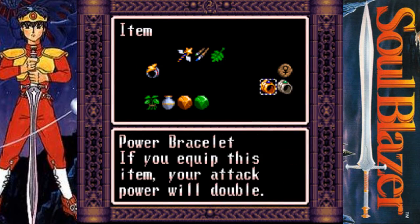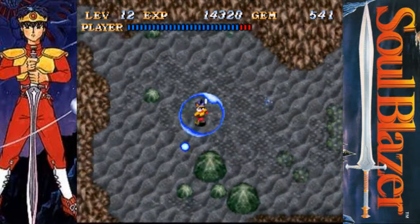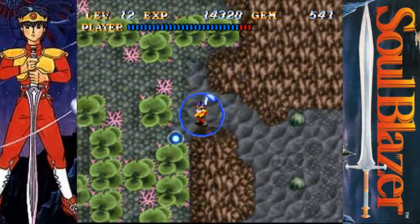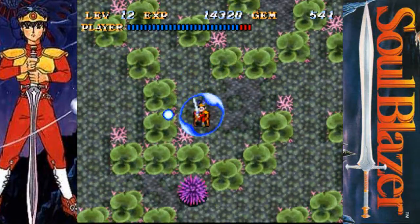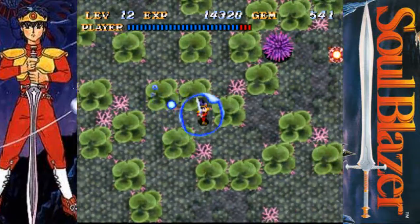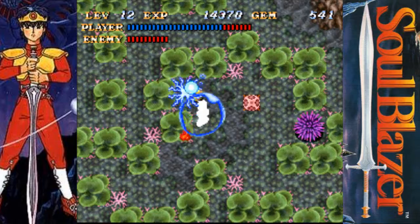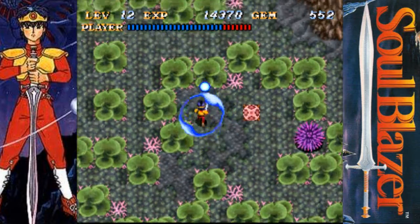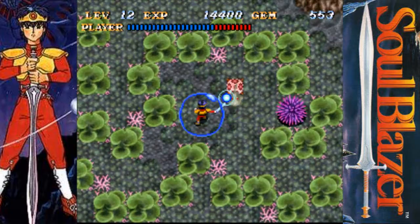Then we find the power bracelet, which doubles your attack power. I tend to prefer to stick with the shield bracelet, just because I think it's better to take less damage, since killing stuff is usually pretty easy. So you don't really need to make it easier. There are some exceptions to that rule, but in general I stick with the shield bracelet.